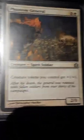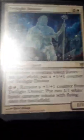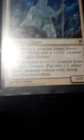I have two more Anointed Processions I could add if you think that'd be better. I also have four Phantom Generals, which give creature tokens plus one plus one for four mana as a 2/3. Most of my tokens are 1/1s, but if I had all four Phantom Generals out they'd all become 5/5s. I also have Twilight Drover, which is a three-mana 1/1 — whenever a creature token leaves the battlefield I get a +1/+1 counter on it.